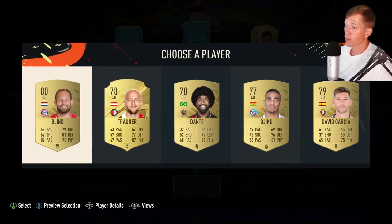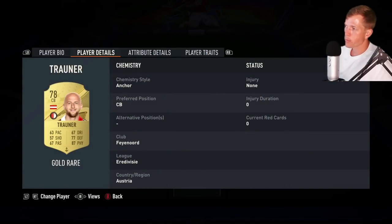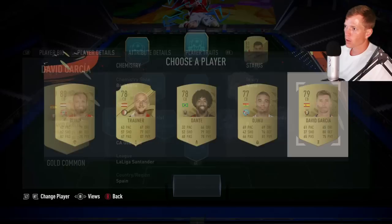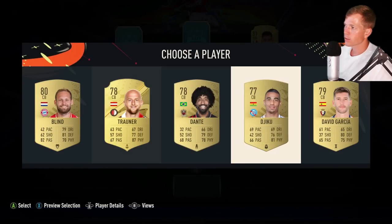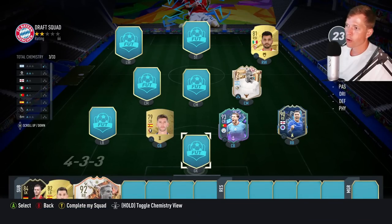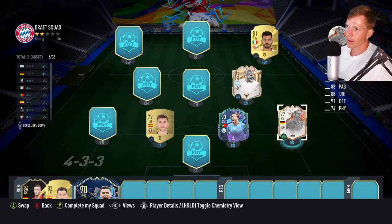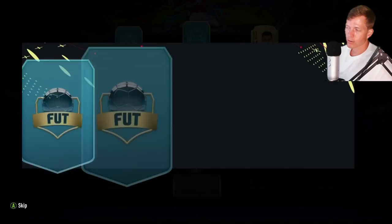Oh my goodness — so we got some Santander players, some Uber Eats players. I'm gonna go ahead and grab David Garcia and just hope — very hopeful — that we can replace them, so fingers crossed.